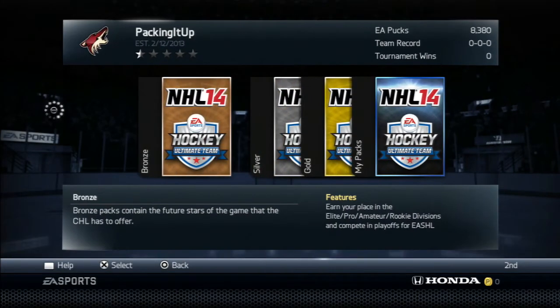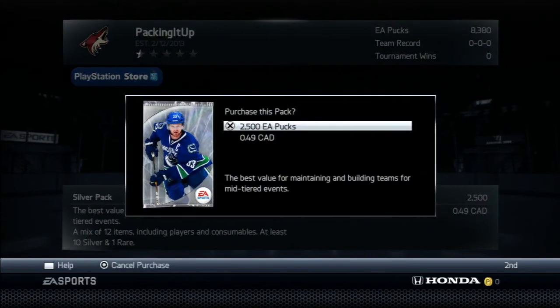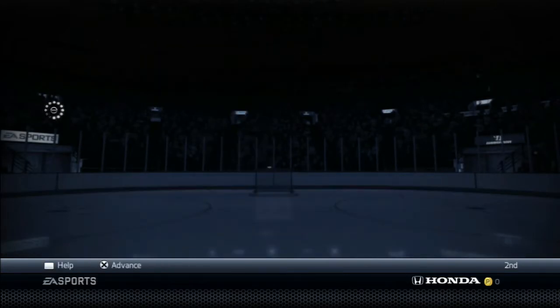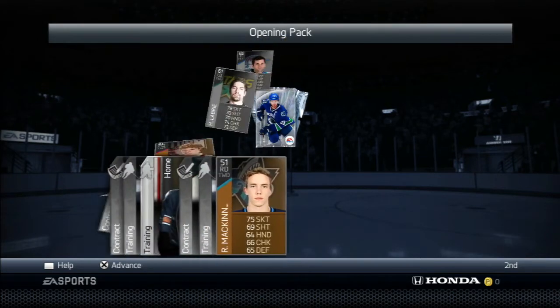Now that I think about it, I don't think I'm going to use change team cards, because I don't really think that'd be right — unless I pull them out of a silver pack for some odd reason, which I don't think you can. Let's hopefully get something good here. McKinnon or Druen would be absolutely stellar — I don't know if they're in these packs or not, but let's see.